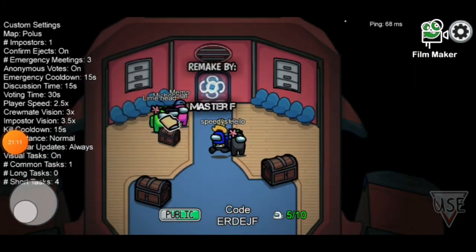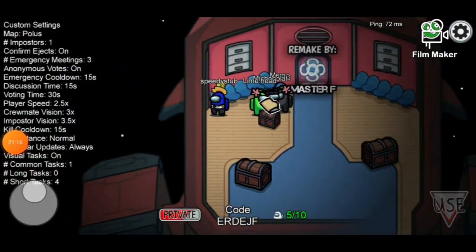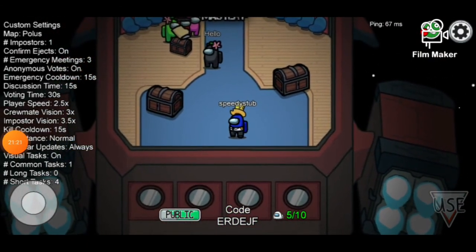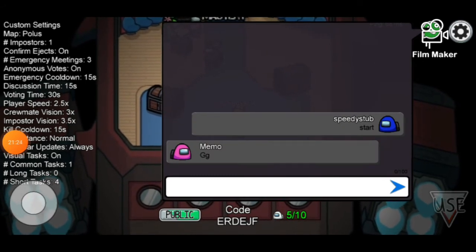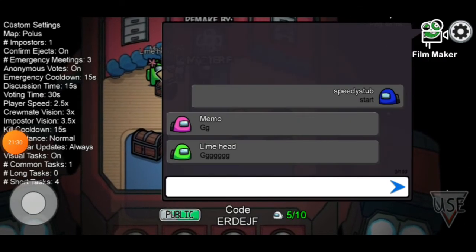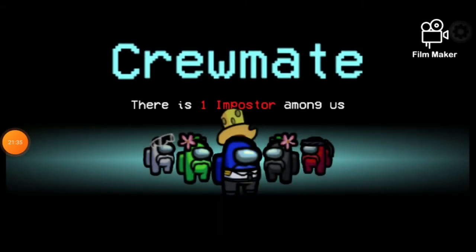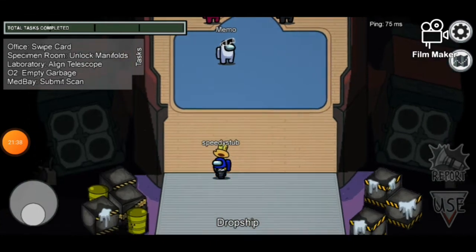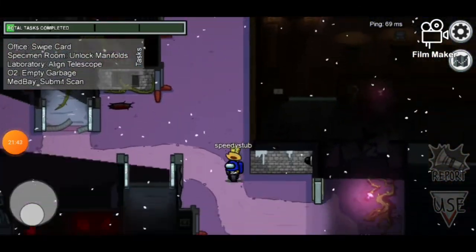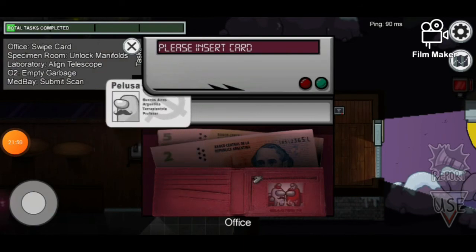I'm sorry about how short that other round was. At least I'll make a video on how to get this mod because it is absolutely amazing - love it. I don't know what 'GG' stands for guys, I have to admit. Leave it in the comments if you know what it means. Anyway, office swipe card - easy. Admin swipe card is so easy on mobile, like the easiest thing ever.